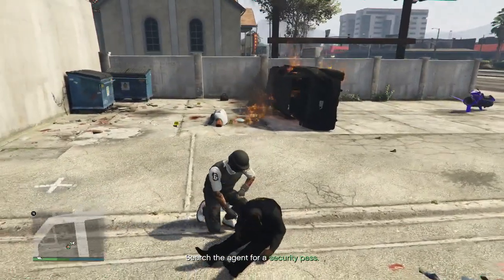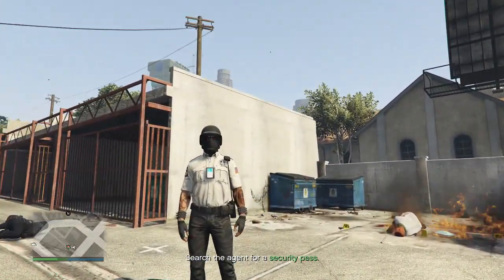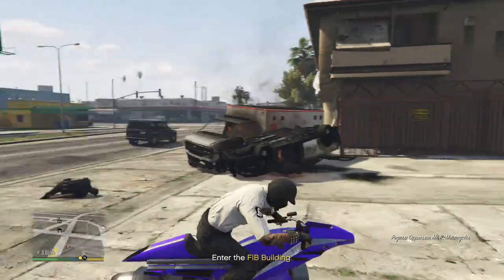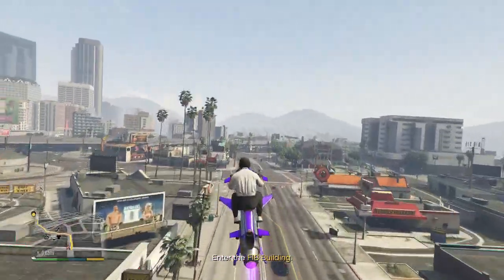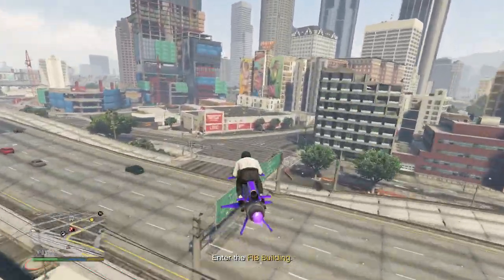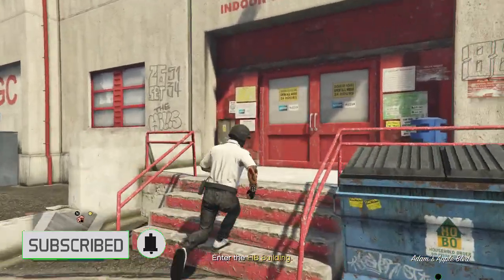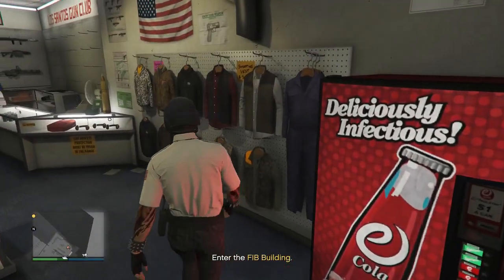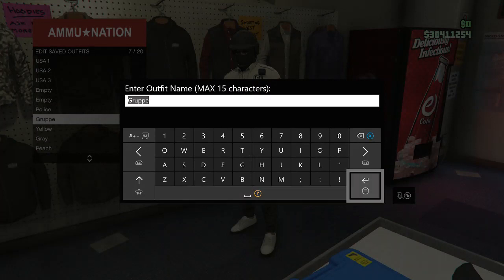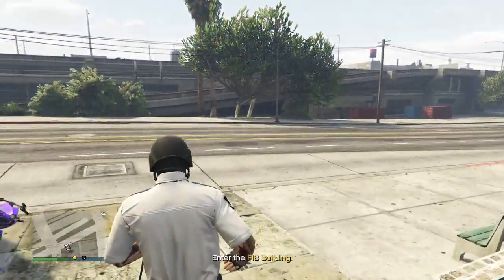Now it's just going to have you search for the FIB badge. I do have the FIB badge on. It took off my vest, but that's fine — I'll probably put it back on and it'll let me. After you guys do have the FIB badge on, go to a gun store — doesn't matter which one — and go to where you got your outfit last time. This time you guys will just want to save it. Once you save it, you guys can just finish the mission. I'm going to save it to the slot I wanted, and now I have the FIB badge with this outfit.